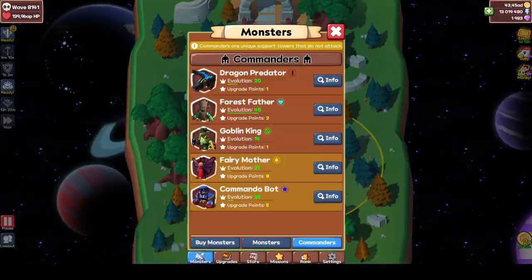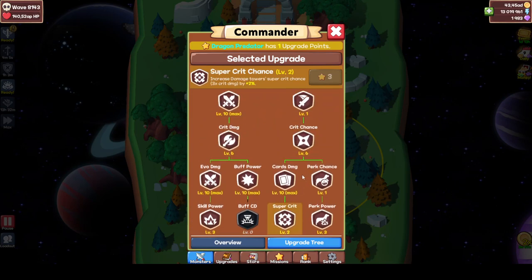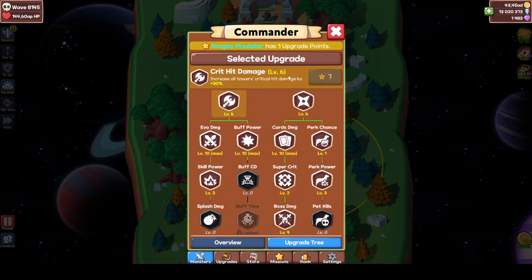That's probably how I would level Dragon Predator. After I got crit chance and critical damage maxed, I will probably go for either skill power or super crit, or maybe both at the same time. That's probably my best bet, together with crit power, because the level AD is nice.